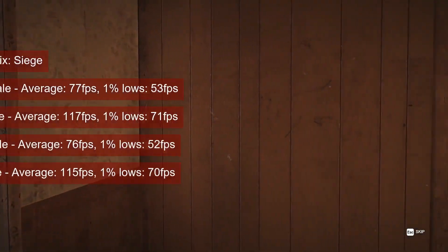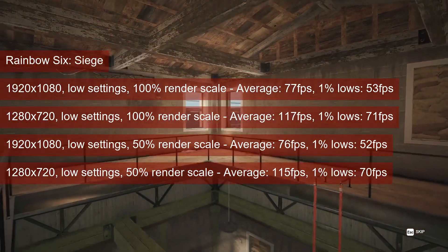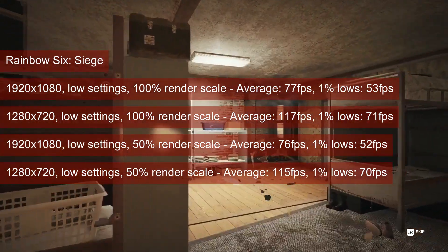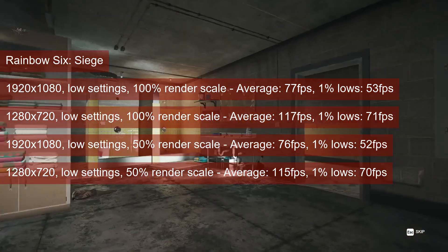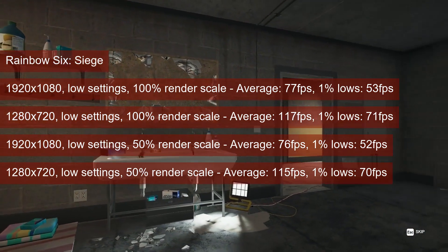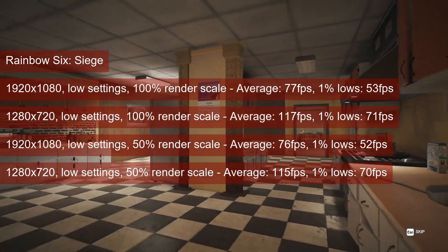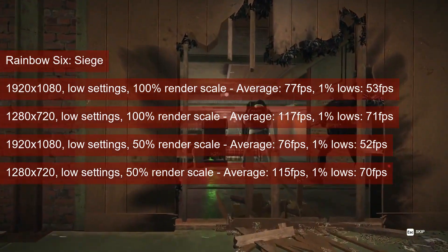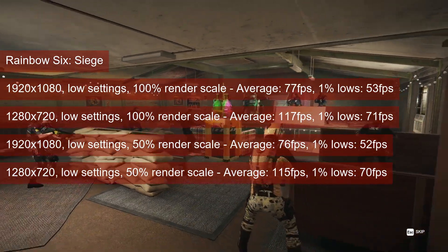The reason this run of Rainbow Six Siege fails to get better FPS when dropping the render scale from 100% to 50% is because the last update seems to have bugged the game. As you can see from the numbers on screen, both average and 1% lows are identical on runs at the same resolution but different render scales. I re-ran the 50% tests just to be sure, and at the moment of testing the game is bugged. Keep this in mind when acknowledging that the R7-260X is 4FPS behind the R7-265 at 1080, but a whopping 30FPS faster at 720.